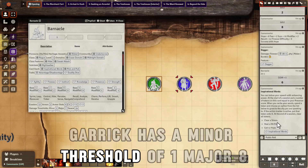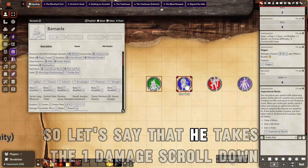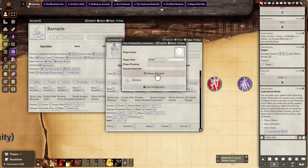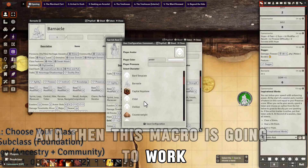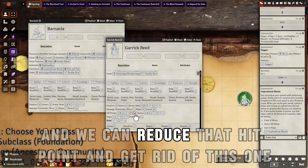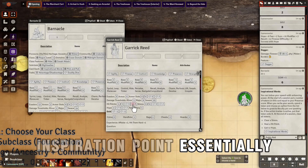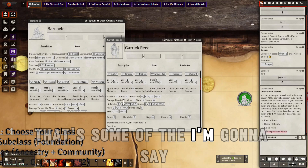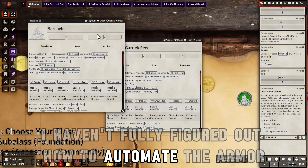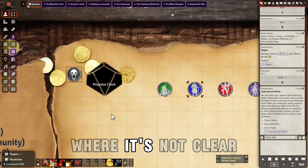Looking at Garrick, he has a minor threshold of 1 and a major of 8, so this would have done 1 damage. Scrolling down and reassigning myself to Garrick, the macro is going to work. Then Barnacle would use inspirational words, and we can reduce the hit point and get rid of the inspiration point. That's one of the drawbacks of this system — I haven't fully figured out how to automate the armor, the shield, things like that. But a lot of the work is going to be done for you.